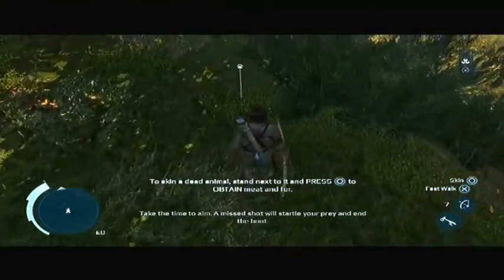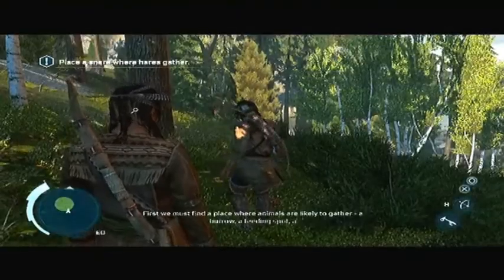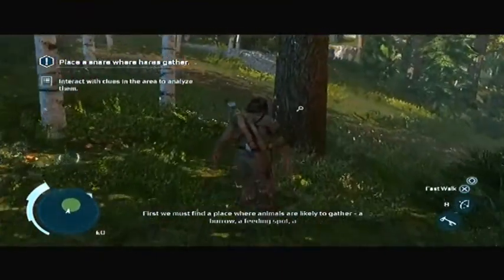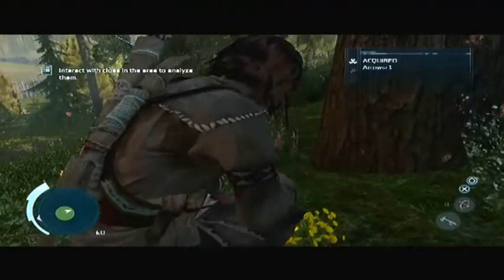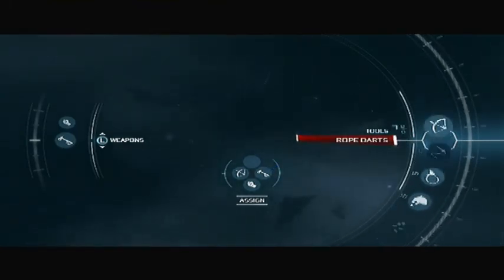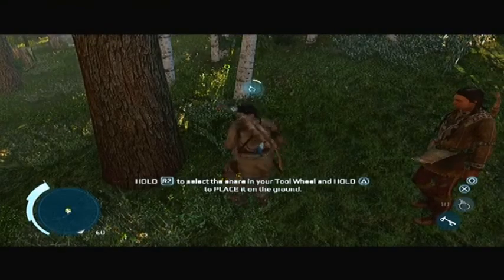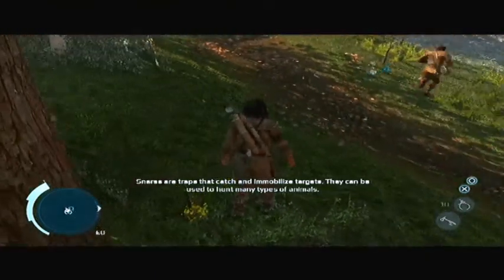The skin of dead animal - stand next to it and press circle to obtain the fur. There's a snare where hair is gathered. Hold R2, select the snare. Rope darts - I don't even know what rope darts are, but I want them. Snare, and then hold triangle to place it on the ground. Snares are traps that catch and immobilize targets that can be used to hunt many types of animals.